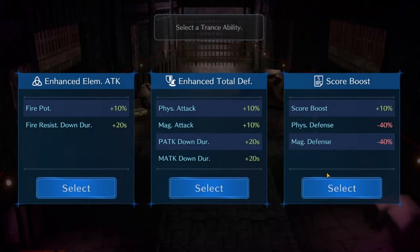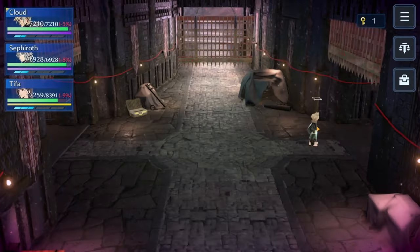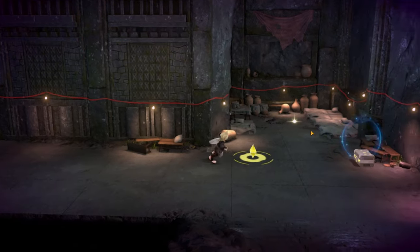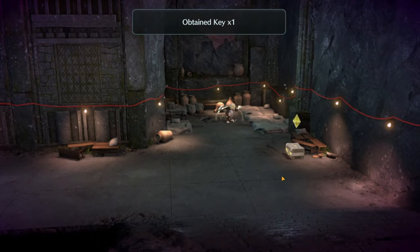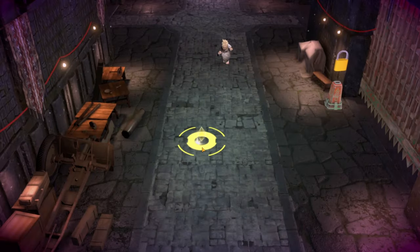We get our second boost. The score boost comes at too hefty a cost — 40% off physical and magical — that's way too much to take off this early in a dungeon for only a 10% boost. Going with fire potency and fire resist down because fire is going to be the name of the game for the two toughest bosses in this dungeon. We get our second key, grab a couple of elixirs, and run down to the second half of the stage.